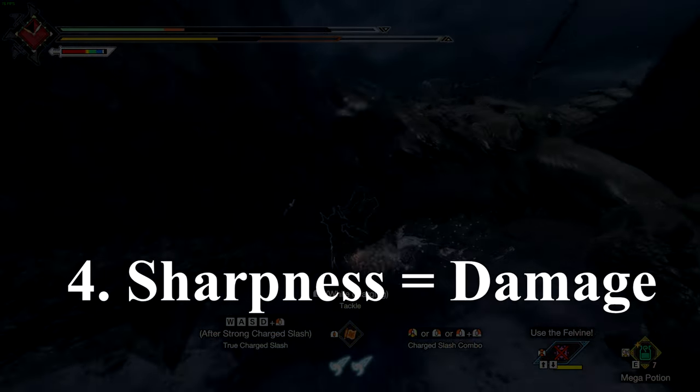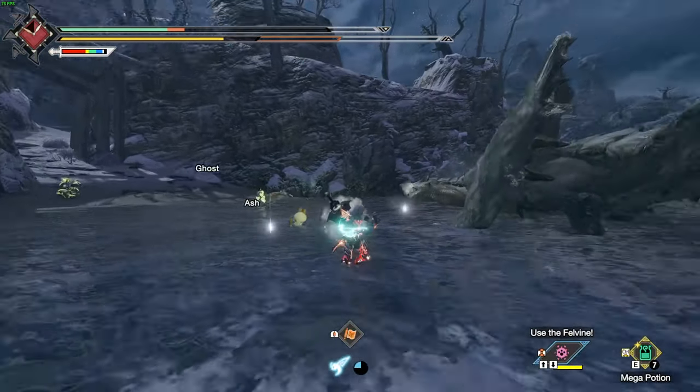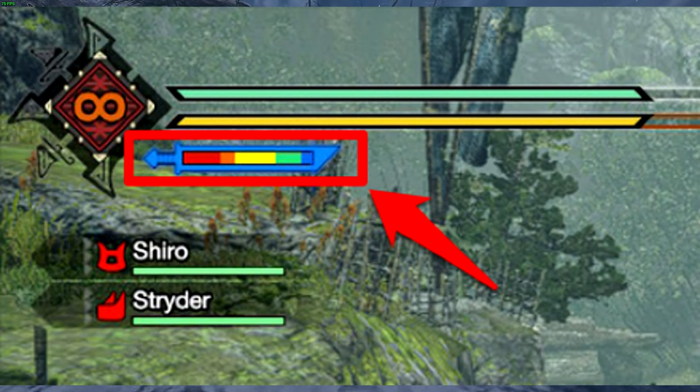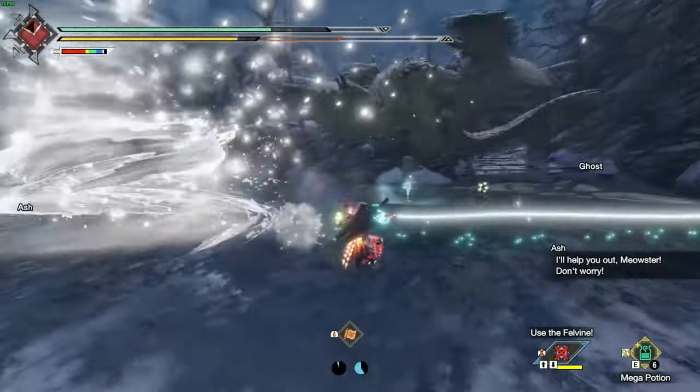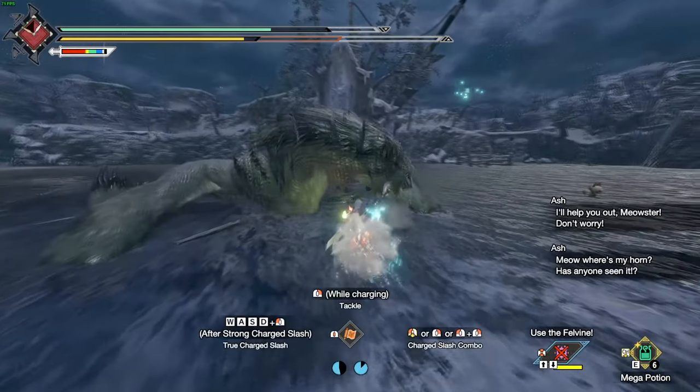Number 4: sharpness has a strong correlation to the damage output of your weapon. So if you are bouncing off a monster, you most likely have a weapon that either has a base sharpness that's too low, or you simply need to sharpen your weapon using the whetstone.